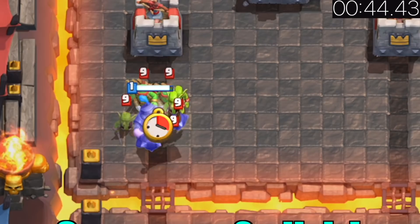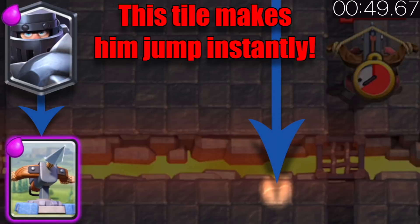When the Mega Knight begins his charge and they surround it with swarms, don't zap — the Mega Knight will crush them on his own. To counter Expo decks, place the Mega Knight in this spot.